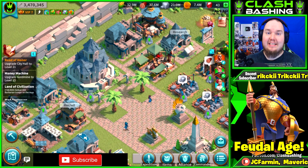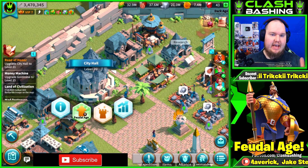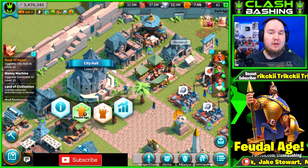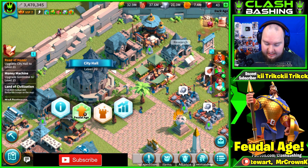What's going on, Clash Freshers, Rocky here! Today we are back on Rise of Civilizations and we are ready to go to the feudal age, aka City Hall 21. This is going to be huge — it's going to allow us to unlock tier 4 troops and also just become more powerful as a governor.